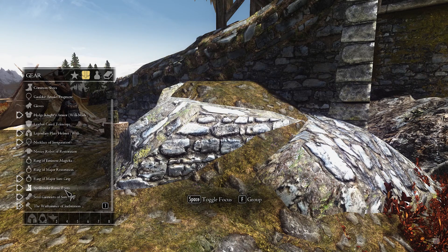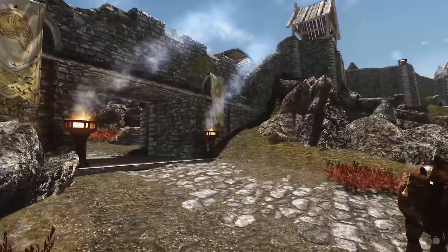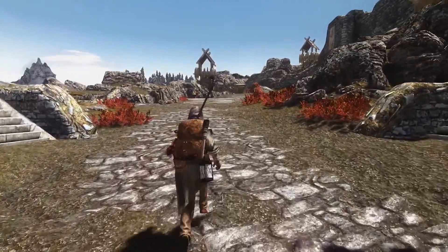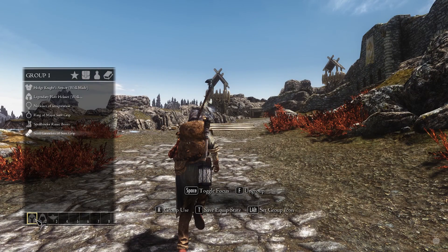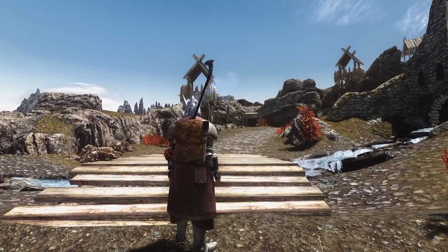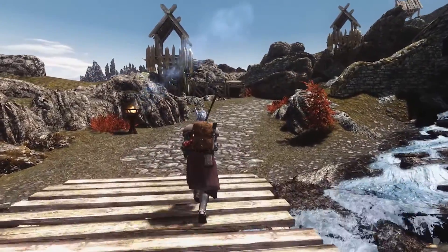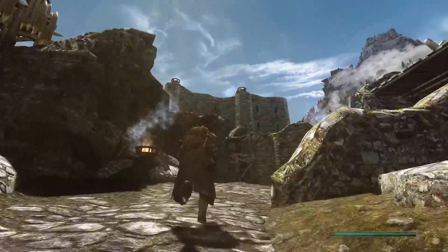Spellbinder, Steel Gauntlets of Sure Grip — let's add that to the equip set. Hey, maybe that'll get rid of our equip set problem. This one seems to work fine — everything equips properly. It's just this first equip set that seems to have trouble. I think it did it. Hey, there we go! That's all the problem — something weird about those Gauntlets, or maybe the Hedge Knight set.